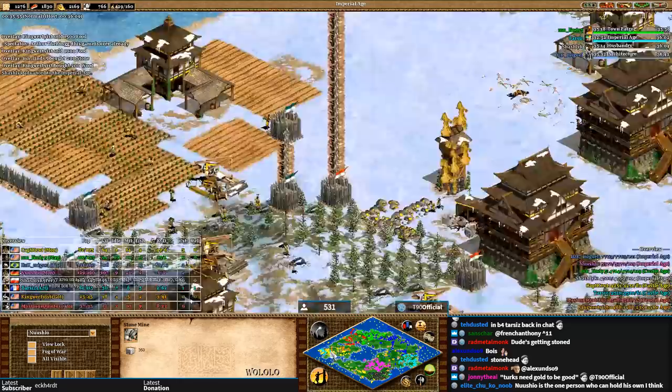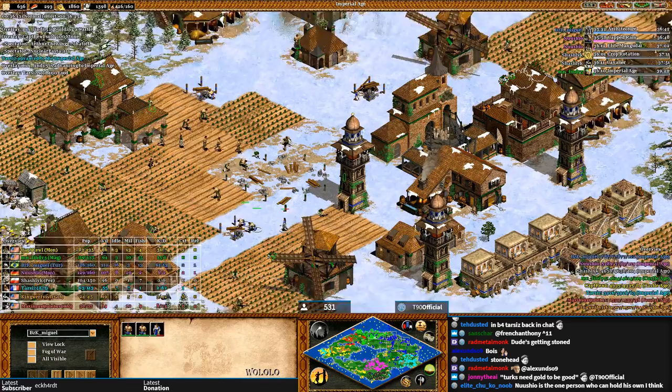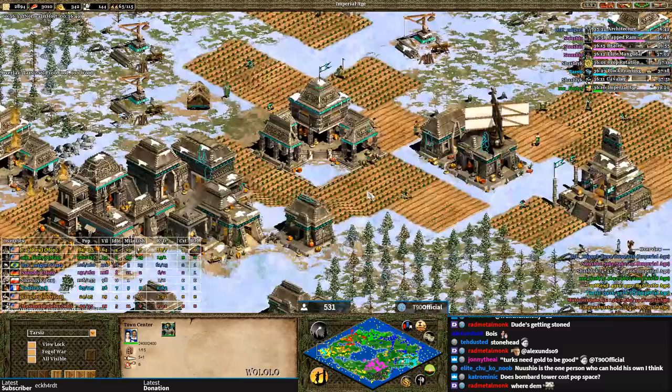Miguel's no fool — he knows that — but he's making this fun. More towers for Miguel, and he's allied with Lindy, so this won't be bad for Lindy unless Lindy turns on him. This is actually really smart: building towers in your ally's base so that if they turn on you, they know pain is coming.